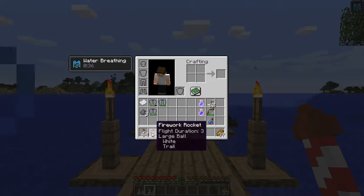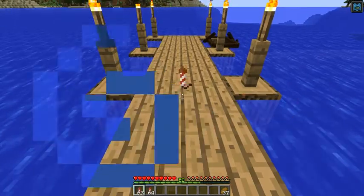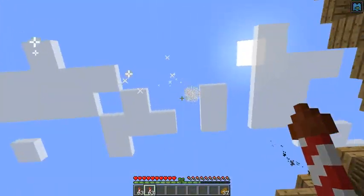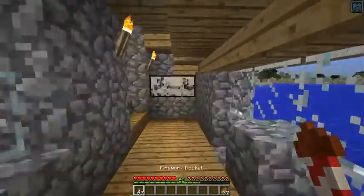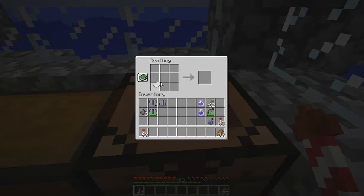The difference is that normal fireworks have an effect — in this case, a large ball with a trail. The Elytra-use firework leaves no explosion, while normal ones do. This means normal fireworks will damage you during flight and essentially blow you out of the sky. To craft these safe fireworks, place a piece of paper with some gunpowder in the crafting table. One gunpowder gives one flight duration, two gives two, and three gives three. This recipe is shapeless, so you can place the items anywhere.